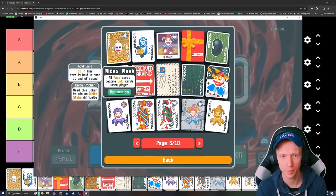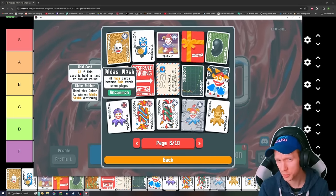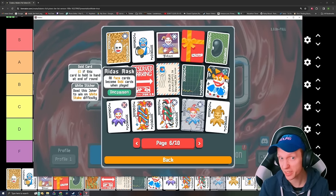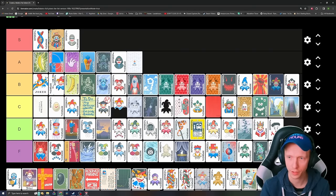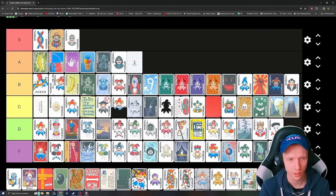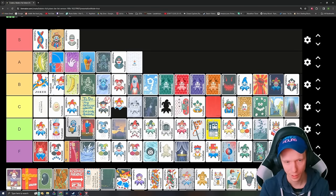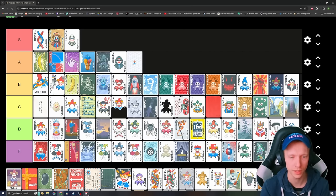Midas Mask — all face cards become gold cards when played. Very specific, but it does kind of work. There's that Pareidolia one where all cards become face cards. This can be kind of an economy Joker. I think it's lower than a lot of these other economy Jokers — put it next to Pareidolia because that's how you'd actually be able to use it. Luchador — sell this card to disable the current boss blind. It's never there when you need it and always there when you don't. You don't really want to waste a Joker slot on it. I'll throw it in low D.